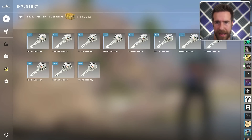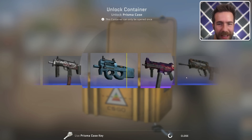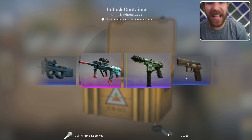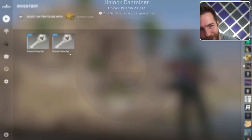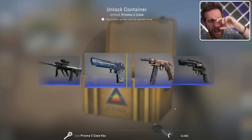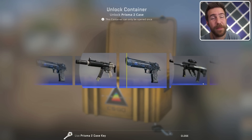Come on, impress me Prisma case — you are the one red that I want, please. Stop in the name of Jesus Christ, please! I need two more Prisma 2s — don't worry, we'll buy more. I bought 60 today, I wasn't being cheap at 50.